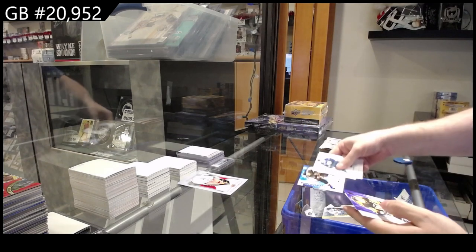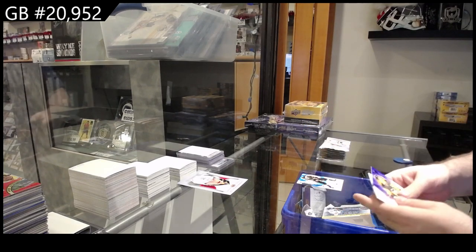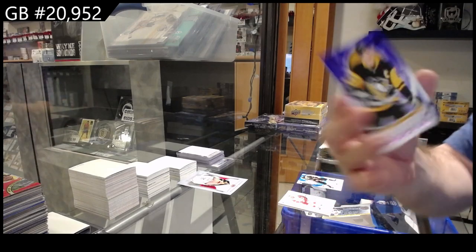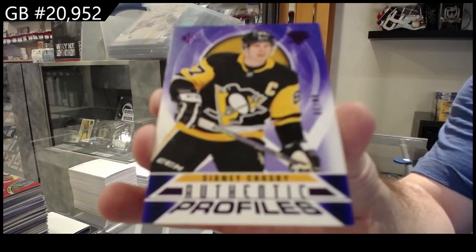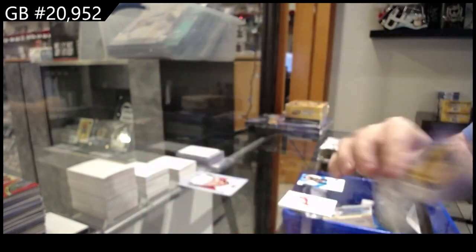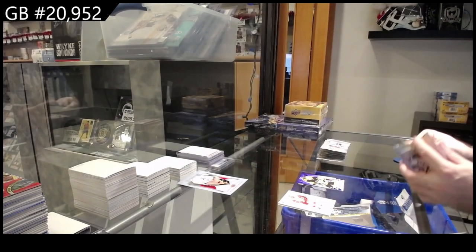We've got a blue rookie of Soderstrom for the Coyotes, and that's a pretty damn rare one in these. A Profiles to 99 Crosby — very rare to hit those, to be honest. For Pittsburgh.